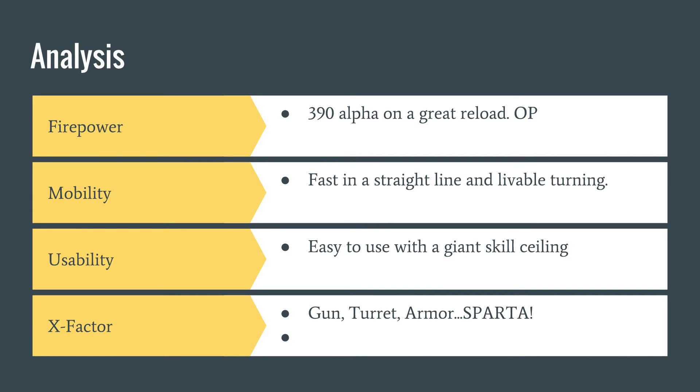The only tanks that may be an exception will be either Arty or the 50-100, because the 50-100 can clip you out, and Arty — well, you can't fight back. The X-factor of this tank is everything. We're seeing a pattern. It is so good. Gun turret armor — this is Sparta — should be your cry every time you load into a battle.